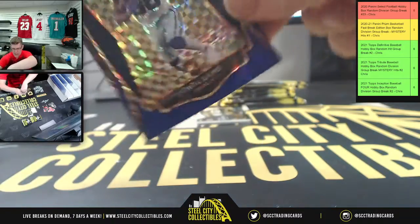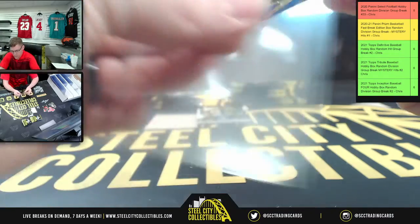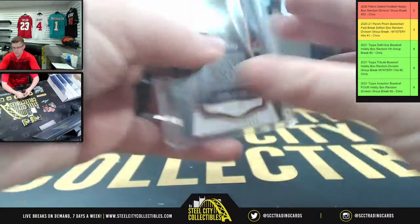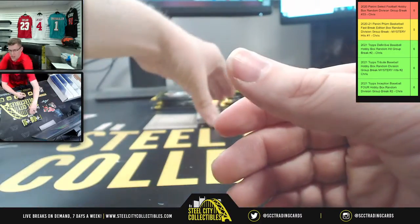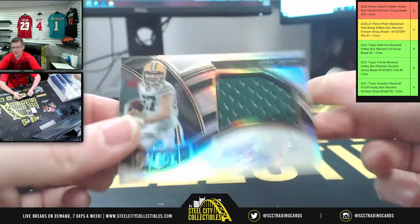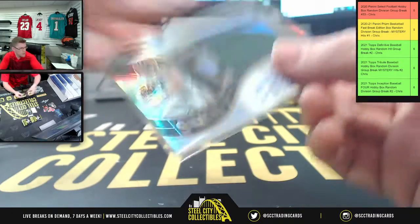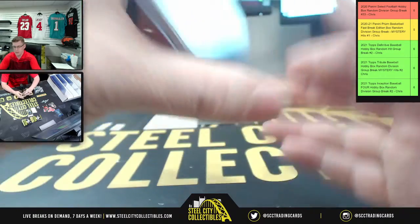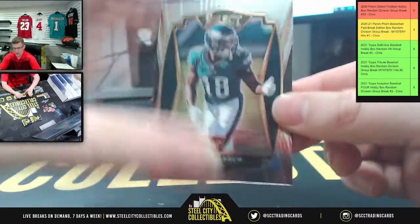First up we're gonna have Daryl Taylor Seahawks, and Troy Palamalu, and CeeDee Lamb — check the prism, NFC East. That CeeDee Lamb is gonna be 84 of 149, that's their premier level. How about this though — say hello to Jordy Nelson during his time in Green Bay, patch with the auto. There we go, Jordy Nelson — that is 16 of 49. Now we have Jalen Rigor.